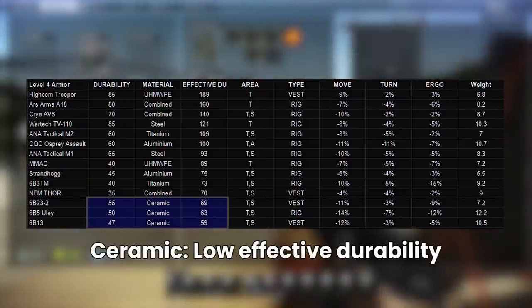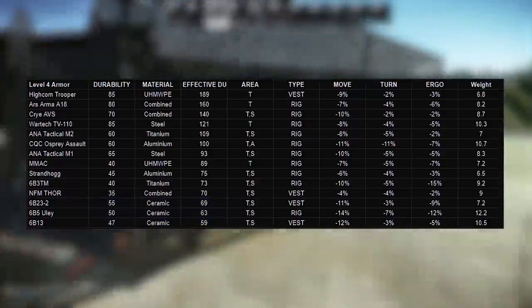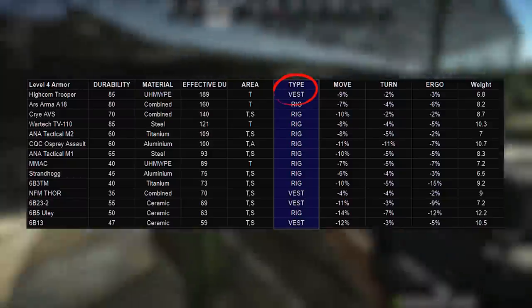Ceramic armors are typically the worst armors in Tarkov as they have low durability and they repair badly — both in how much they repair versus their starting max durability, and also on cost. Within class 4 in general, most are rigs, with the Trooper being somewhat an exception at the top of the table, so you don't need a separate rig as well for most of these armors.